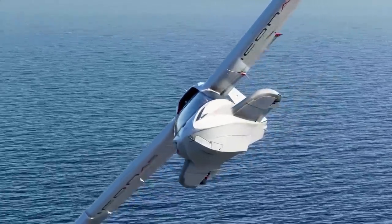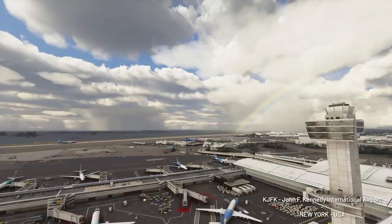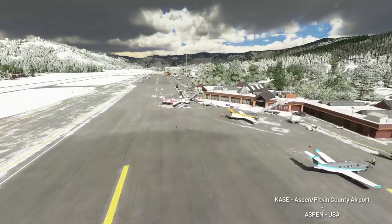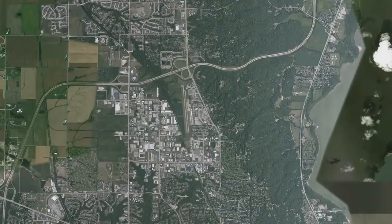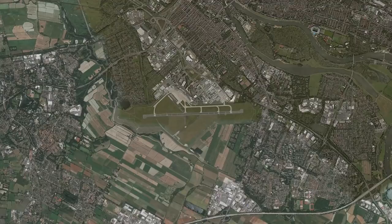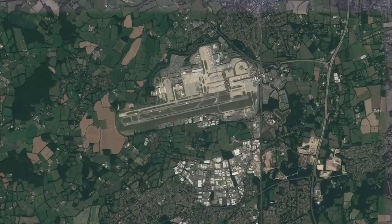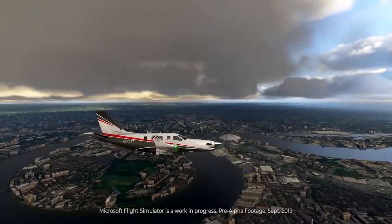The first was to bring the existing airports from the previous game, Flight Simulator X, which actually contained around 20,000 airports. The second method was to build the airports based upon satellite imagery. And do keep in mind that Microsoft already have entirely mapped the Earth with their Bing Maps service, so access to satellite imagery is certainly a natural fit for them.